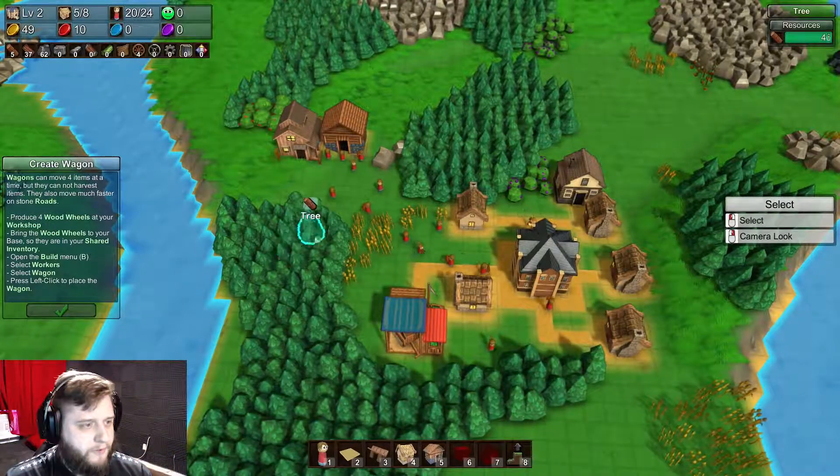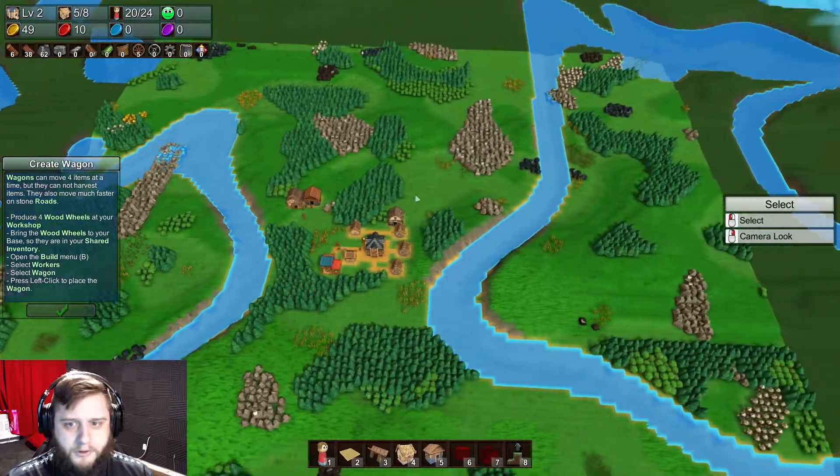Hello and welcome back to The Other Side. We're back again with Factory Town, gonna keep on going from here. Trying to see just how far this tutorial goes before it turns us loose on our own. At that point we'll probably restart. I'm hoping that in the next little bit it'll turn us over into freedom, and then we can restart and just chill right from the start - not that I don't absolutely adore this map.